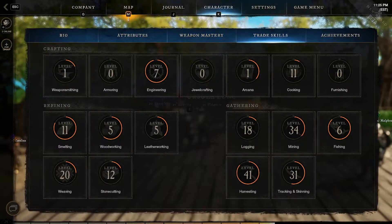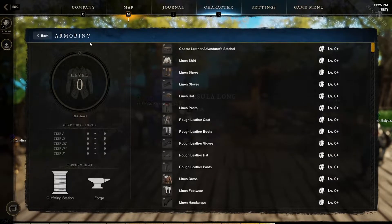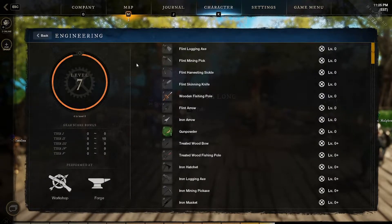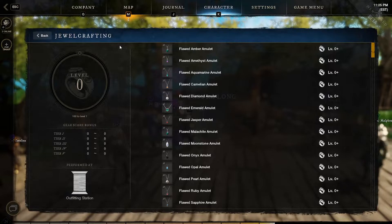Moving on to the trade skills, we have many trade skills as you can see from refining, gathering, and crafting. We have the weaponsmith here — you can see all the different weapons that are craftable. You also see armoring here, and you can see the crafting station logos on the bottom left. We have engineering, which is used to make tools so you can craft or gather faster, and it's really good for making gold early on.